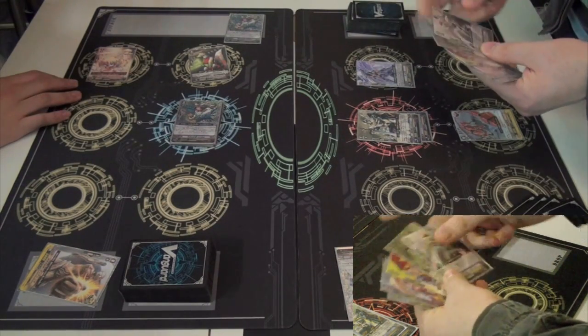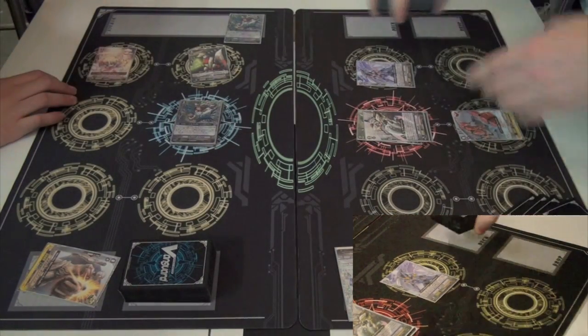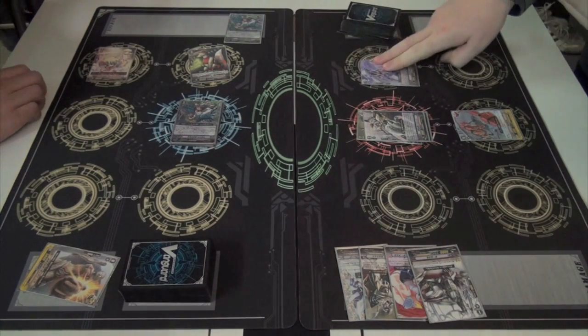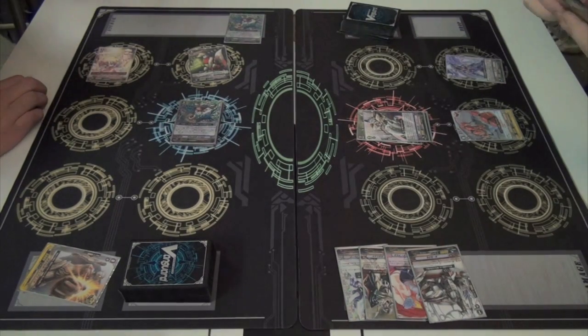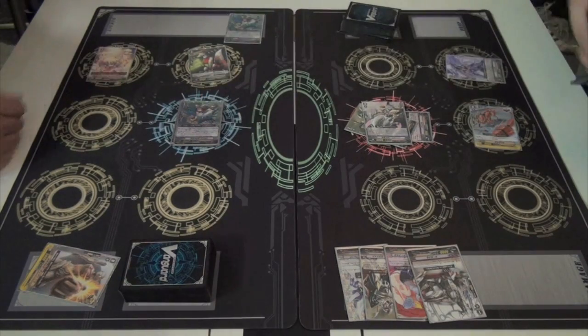He took all that damage, and the final card of his top check was the grade two. Had he not taken that, he would have missed again. He was toying around with his hand, seeing if he wanted to block that fourth damage, but it really paid off here to get that grade two Galahad. Obviously he didn't know it, but luck always helps.